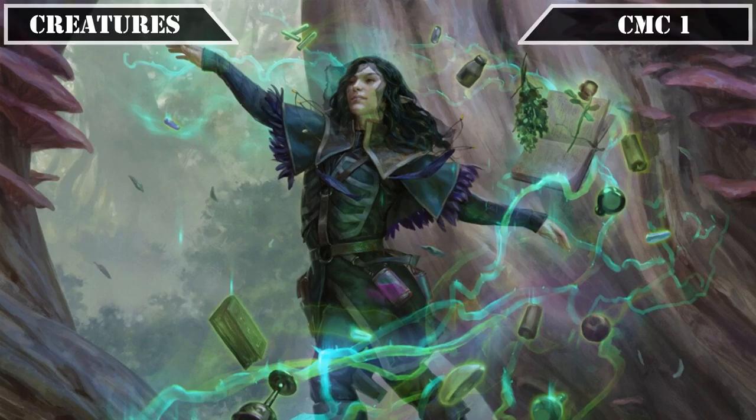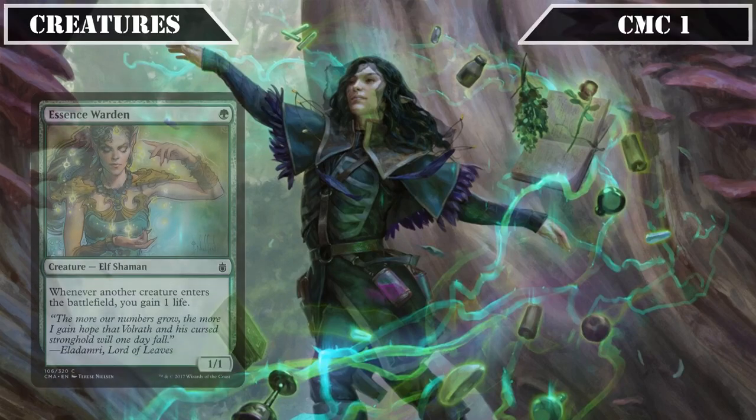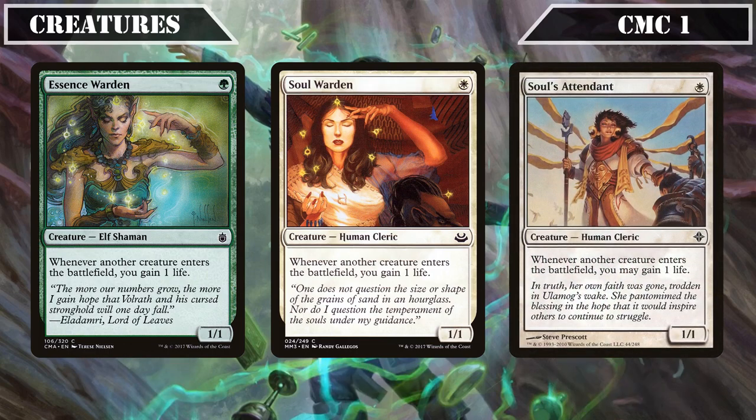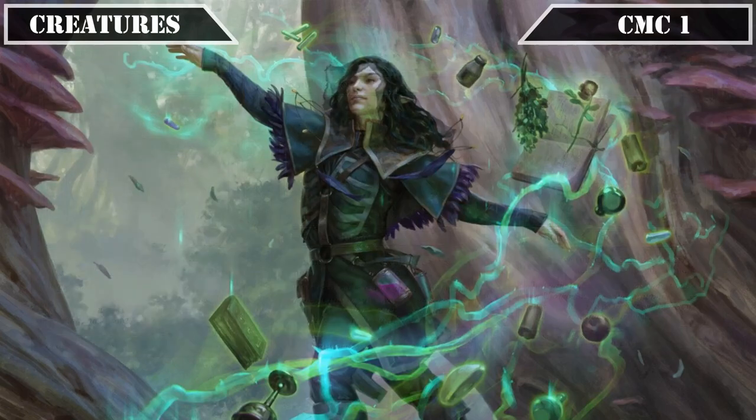Starting off in the CMC 1 slot, we have the Soul Sisters: Essence Warden, Soul Warden, and Soul's Attendant, all being 1/1s that gain us 1 life whenever another creature ETBs, making them all dirt cheap sources of continual life gain that not only proc on our turns but on our opponents' turns as well, which is relevant for some of our payoffs that check for life gain on each turn instead of just our own.